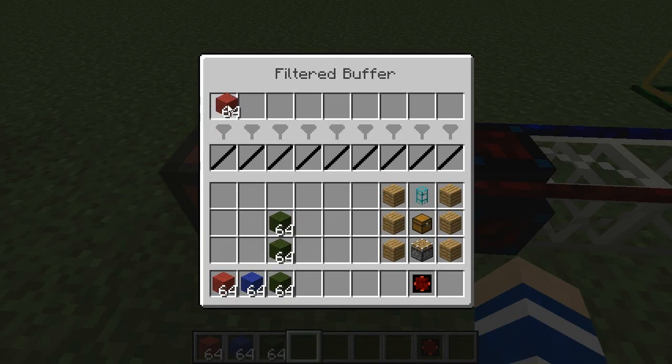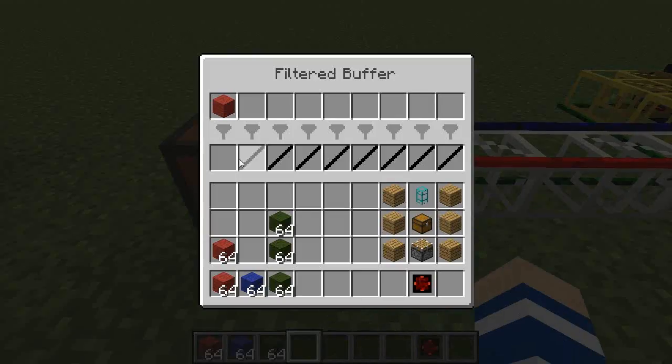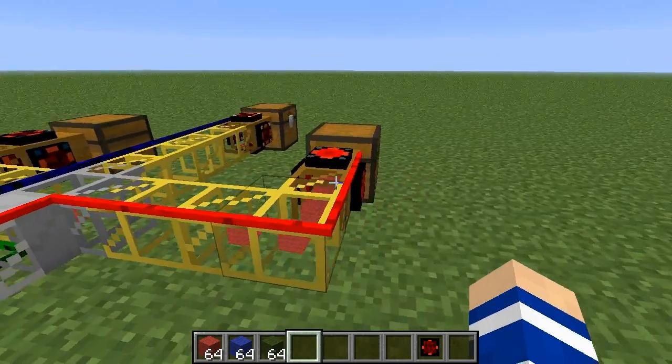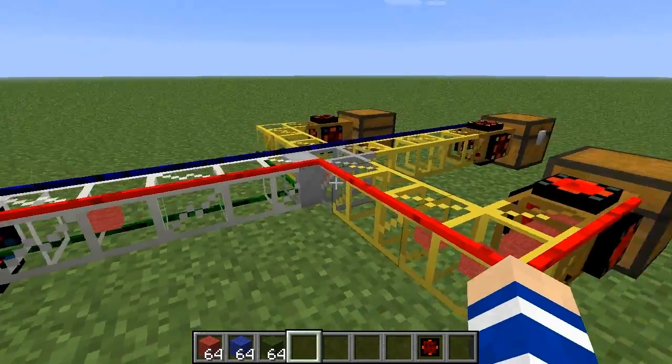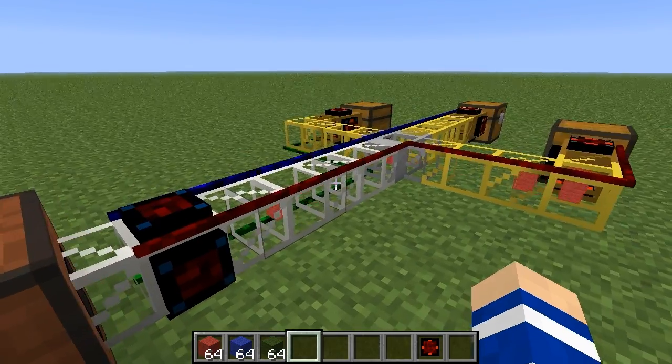Let's test this. 25% of one stack is 16, so this red line will now be on until we have 16 items here. We will still have some items in transit that will fill up some more, but the red line was turned off at 16.